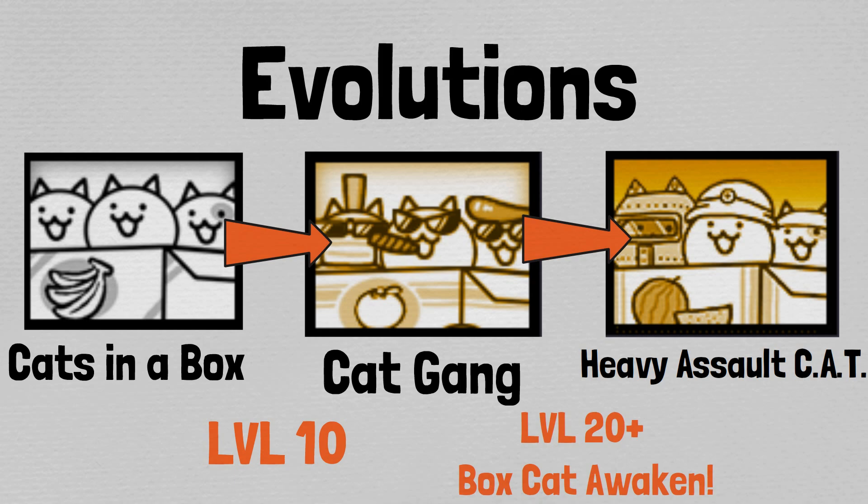The evolved form, Cat Gang, has the cats take on a gangster-like appearance, and the box now has wheels with a flag and orange logo on it as opposed to the banana. The attack animation is done by slamming a mace. The description now reads: 'Cat Gang — the hard life turned them towards the wild side. We should avoid them for now. Who knows what they'll do,' and they still provide the area attack.